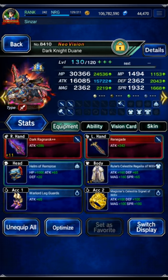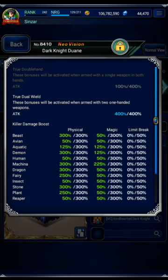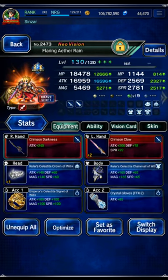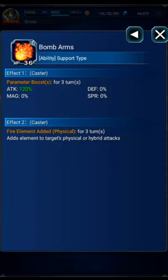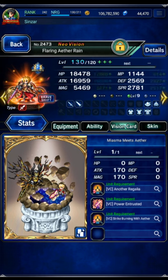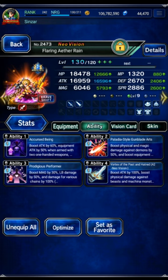Dark Knight Duane is at 16k attack power — bulk is irrelevant, he is maxed on everything with max beast, max demon, max machine killers. Flaring Rain is using Bomb Arms in base form so that he can imbue himself with fire, because we don't want to use an AoE imbue on turn 6 that would mess up Ibarra. So we use a single target self-only fire imbue. His Pulverizing Force is not naturally fire. In shift form, we just put a chain speed in the material slot because his shifted LB is naturally fire element.